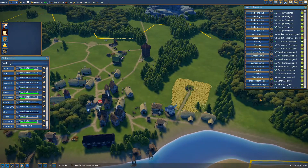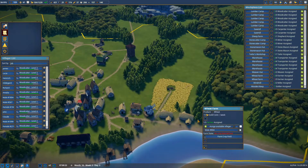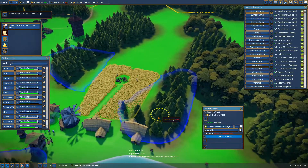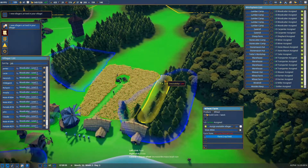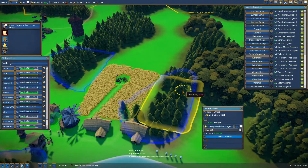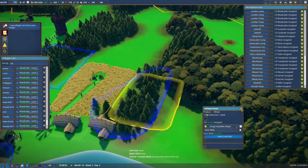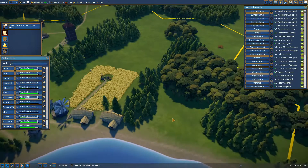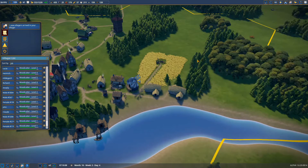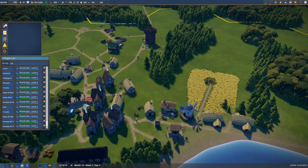Our wheat farm is ready, so let's tell the one guy we have left that he can be a wheat farmer right now. Let's just assign this area already — there's not a lot of farming to do there yet, but soon enough there will be. We have two extra people, so our farm is completely filled now. That's also very nice.